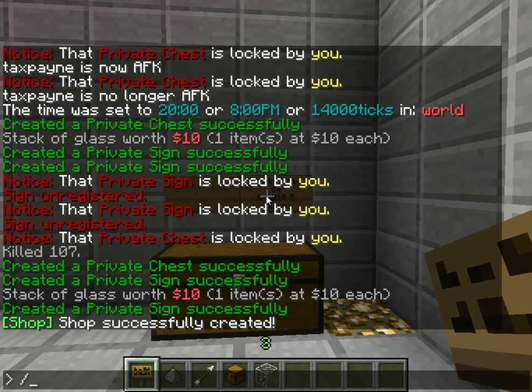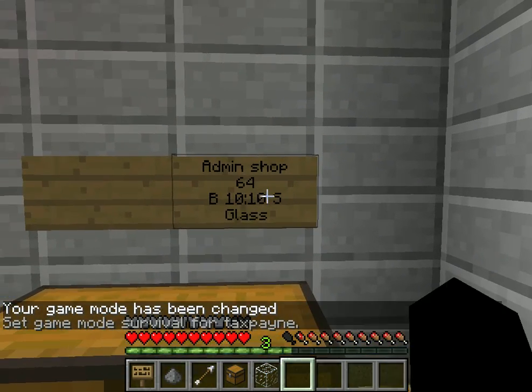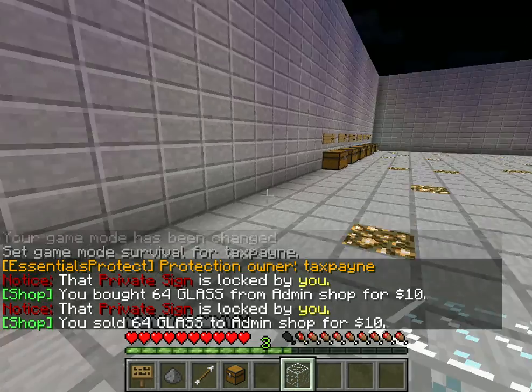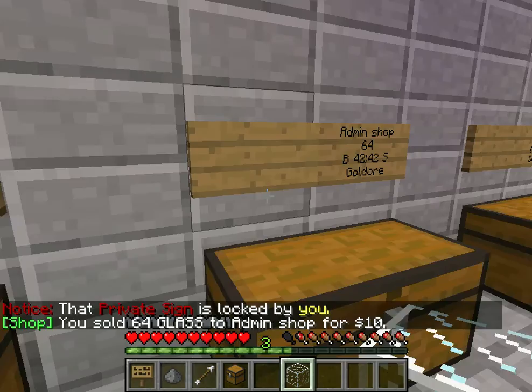Now whenever I click on this — slash gamemode, since I'm in gamemode, text pane, one — I can right-click it to buy 64 glass, or left-click it to sell 64 glass.